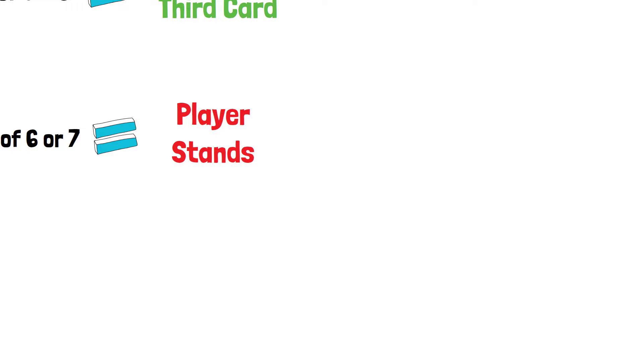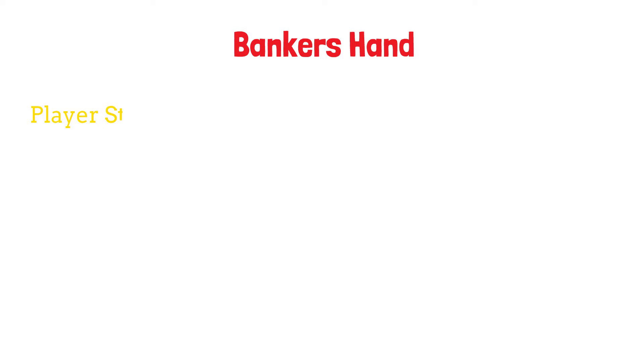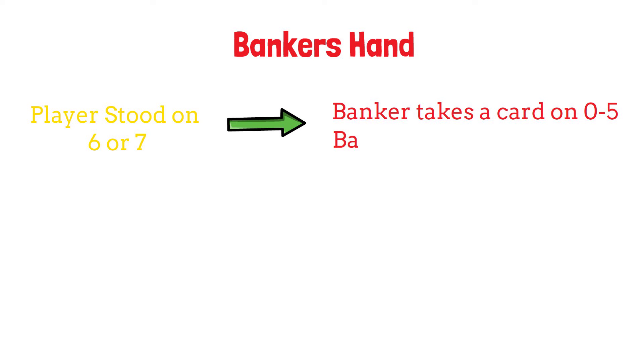Next, the banker's hand action depends on what just happened in the player's hand. When the player's score was six or seven and they had to stand, the banker will take a third card if their score is between zero and five. The banker will also stand if they have a score of six or seven.